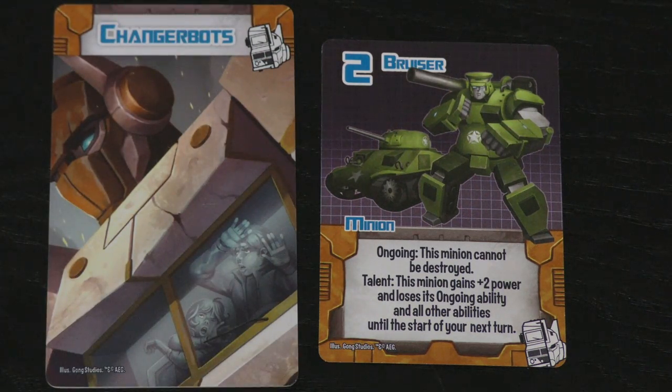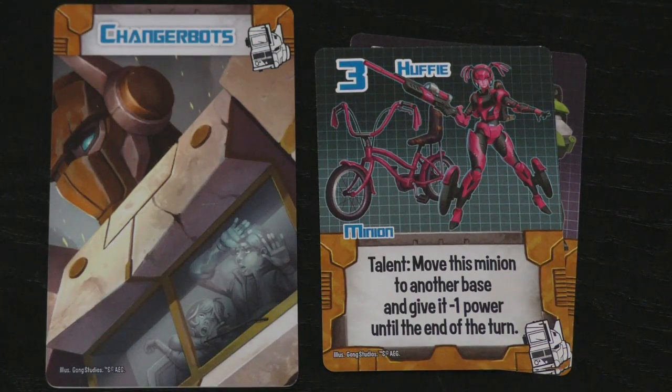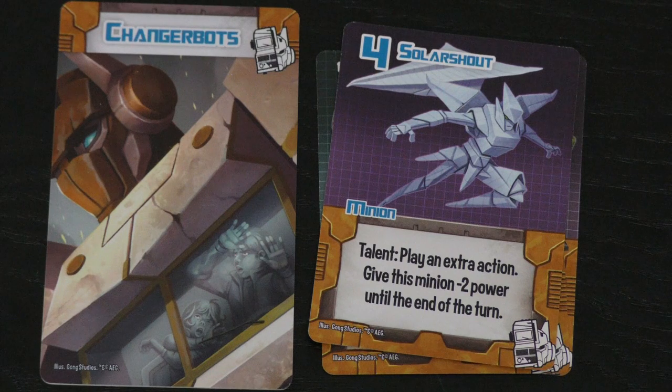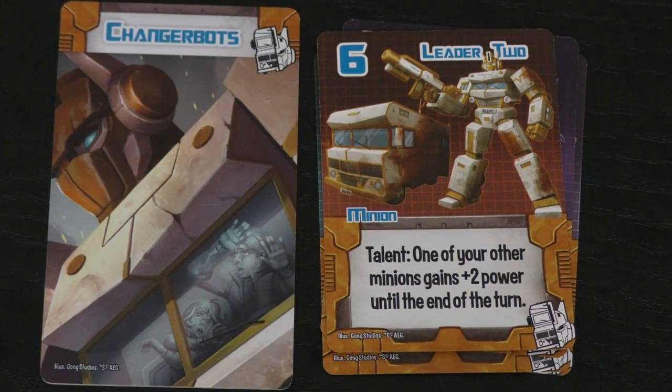This is probably for sheer power up there with the dinosaurs. You have a minion that can't be destroyed and they can get plus two power — then they can be destroyed. So what do you do? Two that can't be destroyed? Or I can make them a four and they can be destroyed. Either way I'm happy with it. Then Huffy: you can move her to another base and give her minus one power. So she can move all over the place — sure she's only a two when she moves, but who cares. Although a transformer that changes into a bicycle doesn't seem super useful. Solar Shout lets you play an extra action which gives minus two, but it's the fact that you can play extra actions. Leader Two gives one of your minions plus two power until the end of the turn, and he's a six, which makes him one of the most powerful minions in the game.